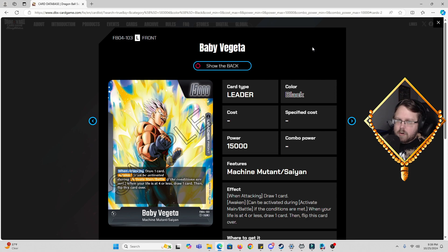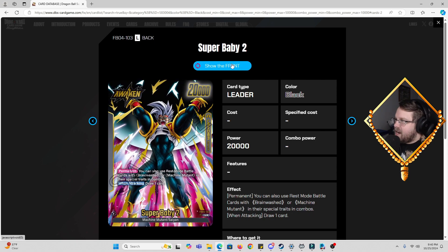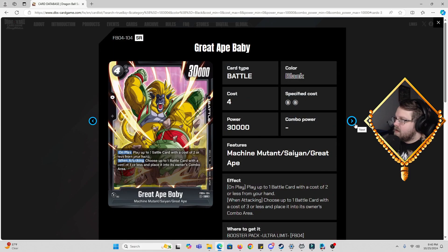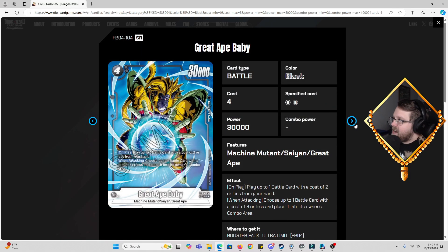Now we're going into black. Considering we only have Super Saiyan 4 Goku and Bardock to work with, and Baby is doing something completely different, it'll be interesting to see what this does. So we've got Baby Vegeta as the standard leader. When he awakens, he has a permanent skill where you can also use rest-mode battle cards with Brainwashed or Machine Mutant in their special traits and combos. I think this is probably the best alt-art leader art — it looks great.